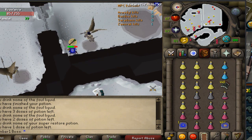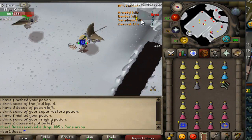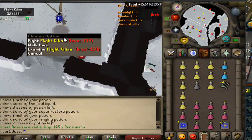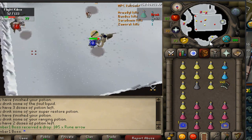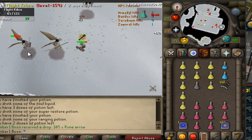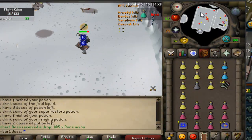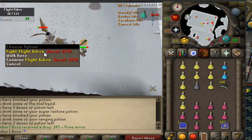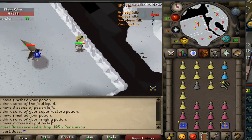You'd have to bring a lot more restores as well. There's the first kill right there — I still have quite a bit of supplies. The Slayer helm definitely helps; even though it doesn't have much defense, it makes you hit so much higher that you don't have to fight the boss as long. These minions are all counting toward my Slayer task too, which is kind of ruining it, but no big deal. Solo is pretty damn cool — imagine getting a solo hilt, that would be insane.